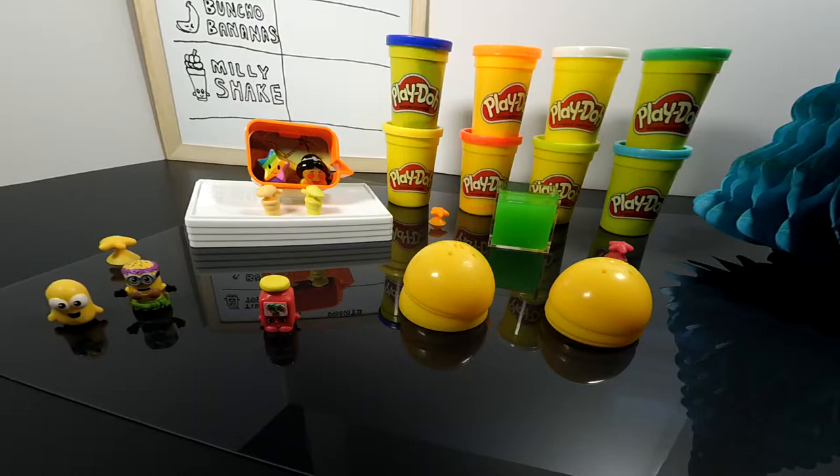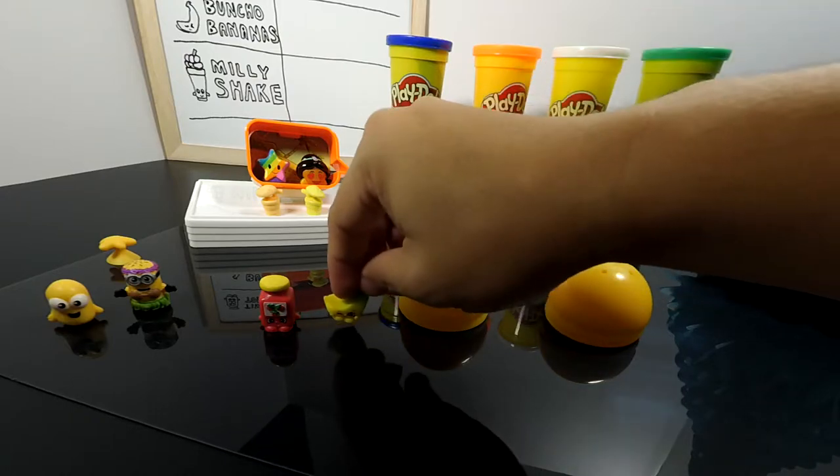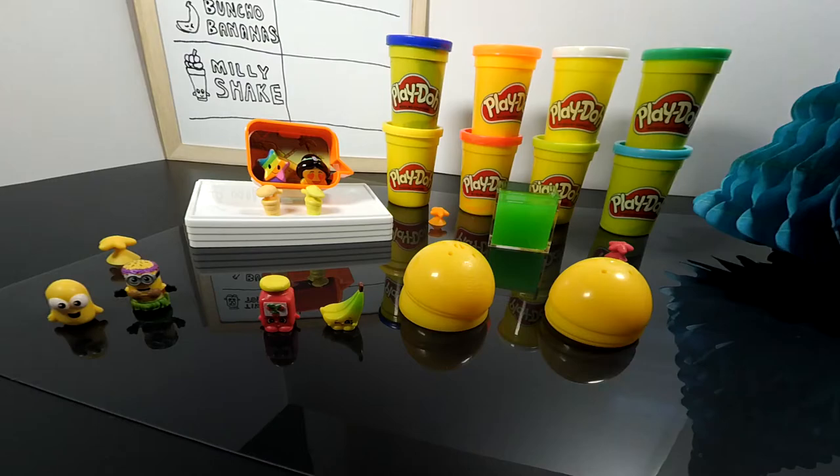She's sweet and she's yellow. Give it up for Bunchu Bananas. Always a bunch of fun to be around — helpful, and will bend over backwards for you.